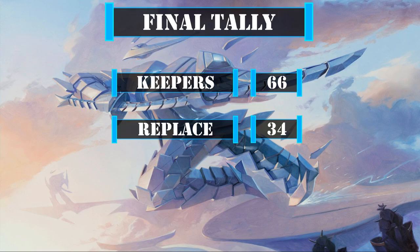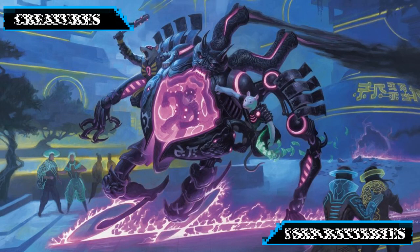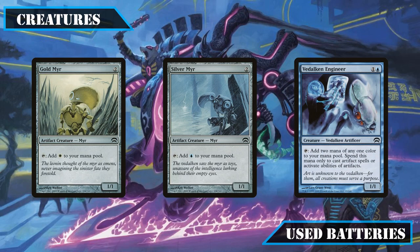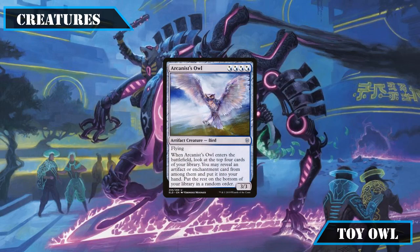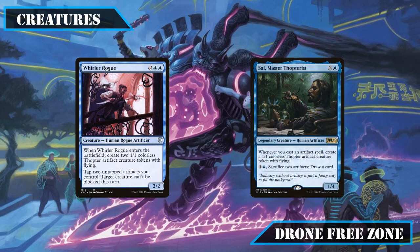Before moving on to upgrades, let's briefly go over what we're cutting and why. Starting with creatures, the mana dorks Goldmere, Silvermere, and Vidalcan Engineer were let go since we already have plenty of ramp. Mere Smith and Riddle Smith both get the axe as they don't do enough in the build. Arcanist Sowell's dig effect was replaced by more precise artifact tutoring. The Thopter-focused Whirler Rogue and Scimaster Thopterist also lose their spot, as this build doesn't produce the critical mass of artifacts needed to enable them.